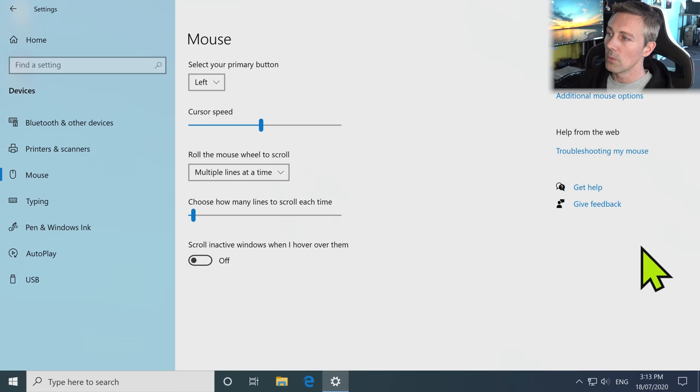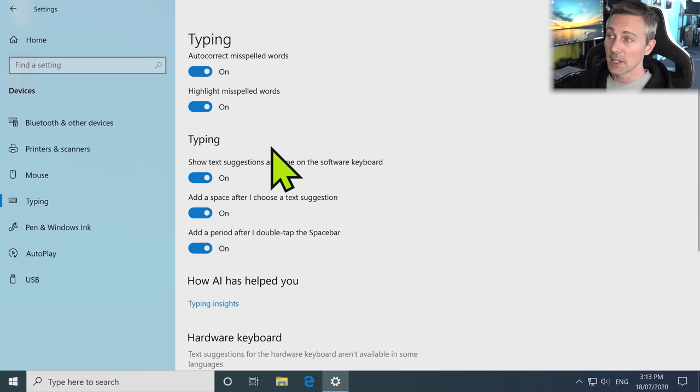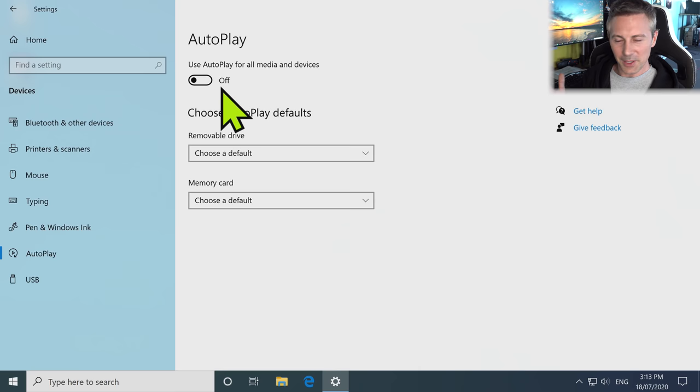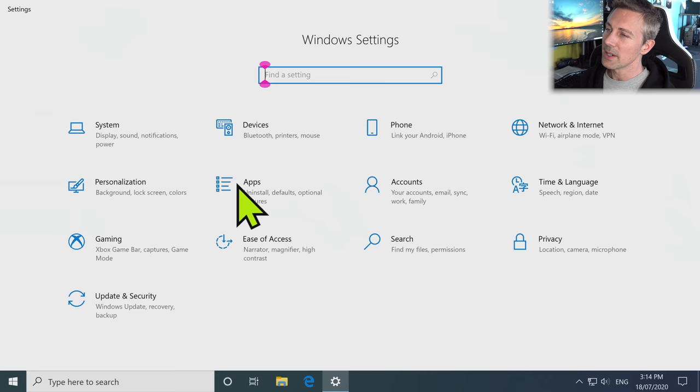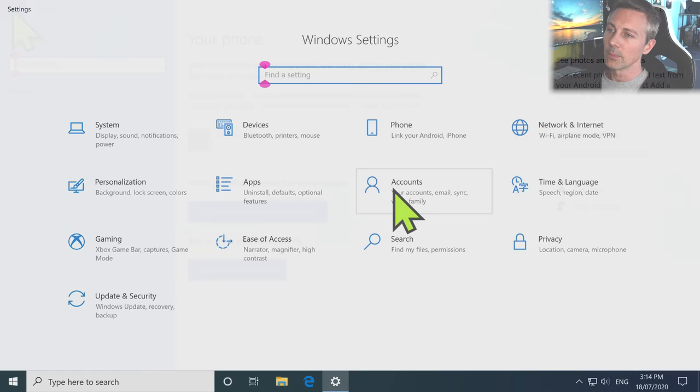Typing pretty much gets it right from the get-go — nothing to change there. Same with Pen and Windows Ink. Autoplay is a service I like to turn off because it's been made into an individual service on its own that remains active, so I turn that off nowadays. USB — 'Notify me when there are issues connecting to a USB device' — I take this off. I don't need any services running in the background waiting there, especially if you're on a potato computer hogging resources.